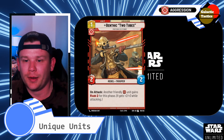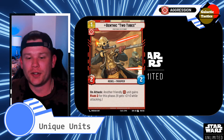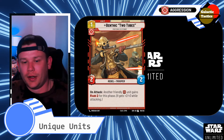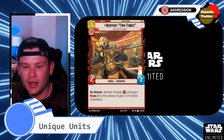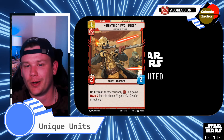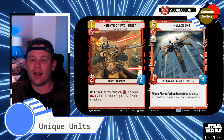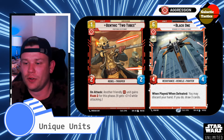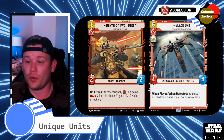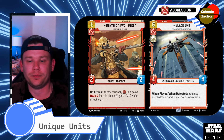And then Benthic Two-Tubes — same time period. He is a 1-drop 2-2. On attack, another friendly aggression unit gains Raid 2 for this phase. So you attack with him, and any other aggression units you have — could be Sabine — gets plus 2-2 while attacking. Nice little situational gain, overwhelming, which is really what aggression's about. And then Black One — 6-drop, 4-4, Resistance Vehicle Fighter. I like it because when played and defeated, you may discard your hand and if you do draw 3 cards. That ability's huge especially if you don't like what's in your hand, or you don't even have a hand because you've played out. You can do this free, draw 3 cards, refill yourself back up.